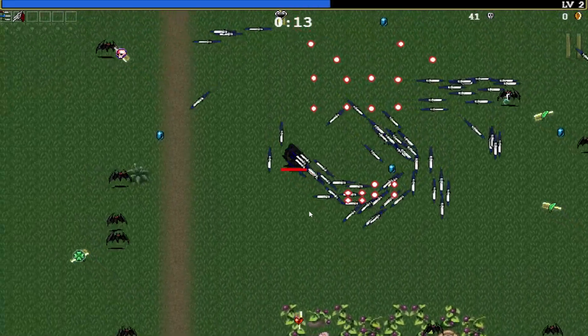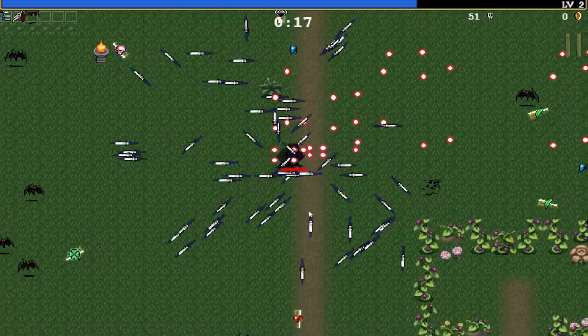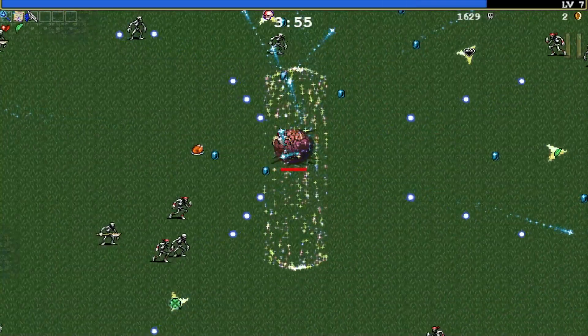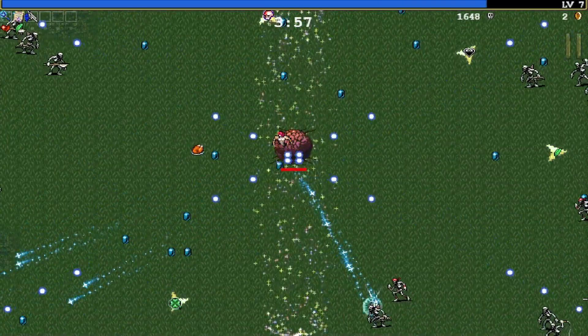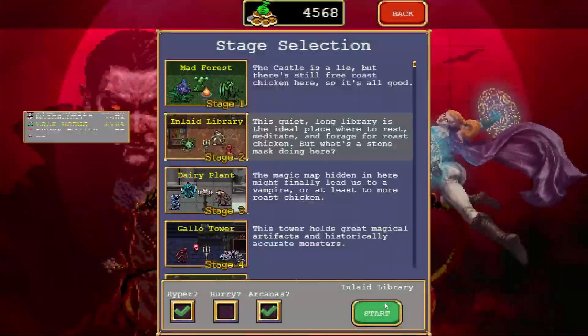Hey guys, welcome to this short tutorial on how to unlock the secret character Marabio. The requirement to unlocking Marabio is that you have collected 100 floor chickens, which you can get from breaking light sources over the course of playing the game.